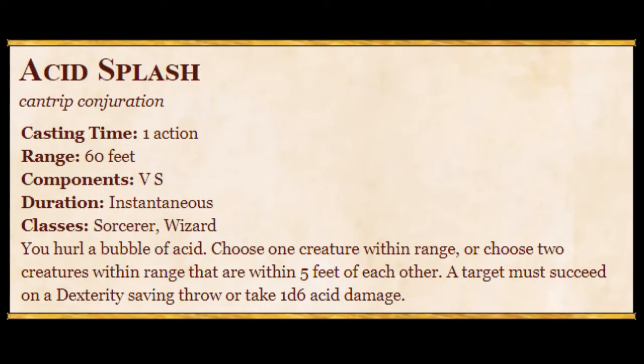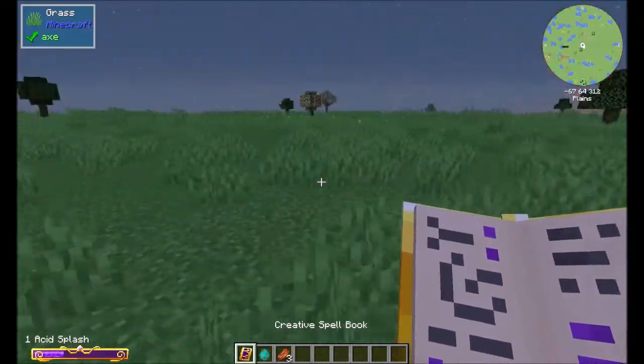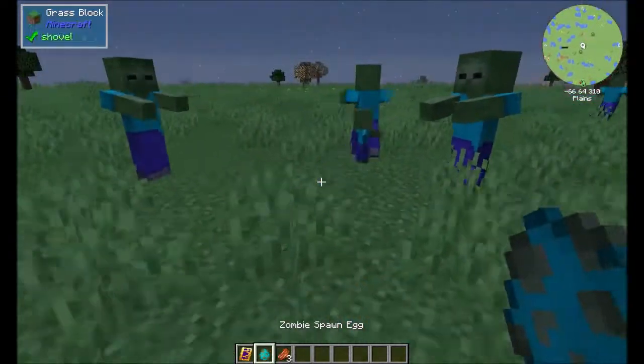Acid Splash: you hurl a bubble of acid. Choose one creature within range, or choose two creatures within five feet of each other. They must make a dexterity saving throw or take 1d6 acid damage.